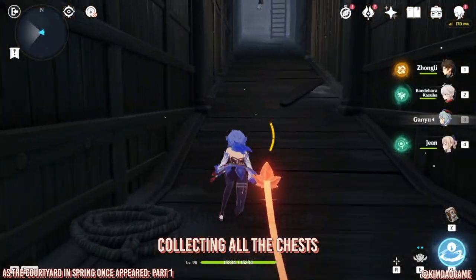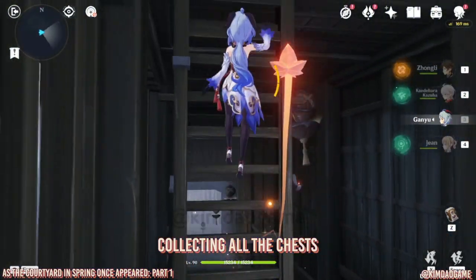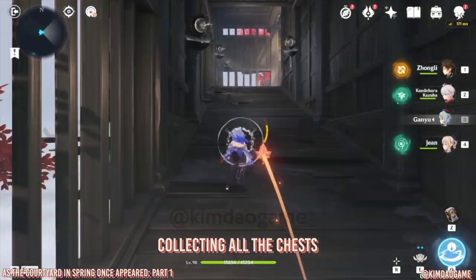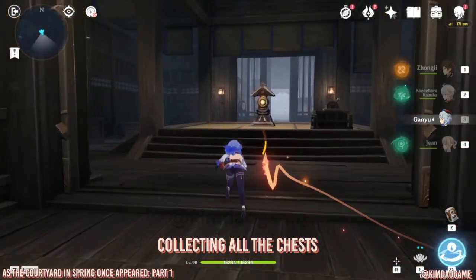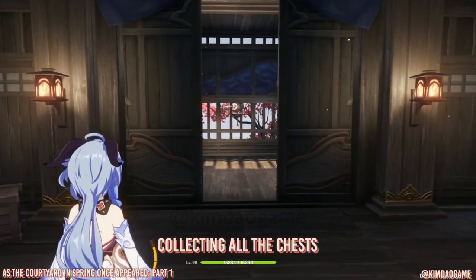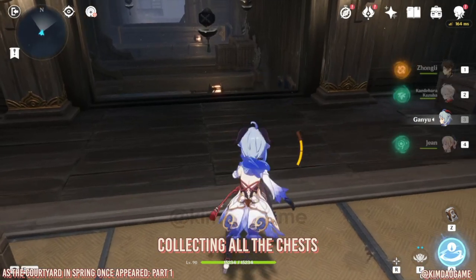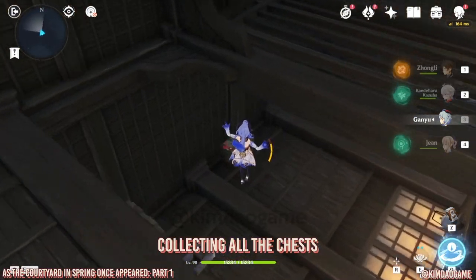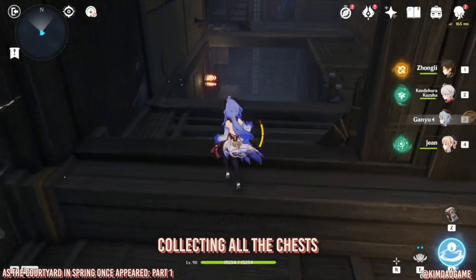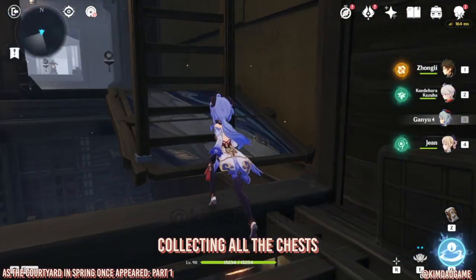Now we're just gonna go all the way back up to put this gem into the mechanism, put that in and then we are going to unlock the last unknown chamber. So the last unknown chamber is going to open up and then we can just jump straight down. There is a common chest — we can pick that one up. And then let's just climb up and we are going to go to the very top to see what the situation is up there.